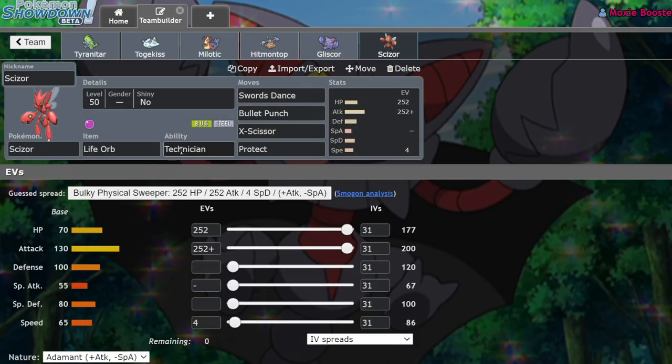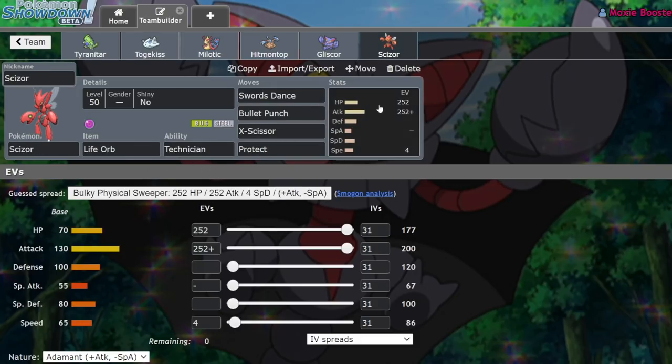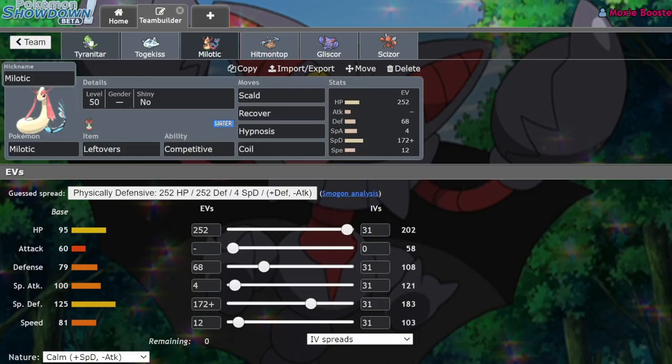And finally we have Life Orb Scizor with Technician — Bullet Punch, Swords Dance, X-Scissor, Protect. Just a very standard Scizor. Max HP, max ATK, 4 speed, kind of like the T-Tar. Except this thing is more likely to get Intimidated than Tyranitar, so it helps out with Milotic next to it.